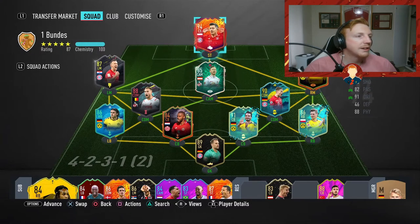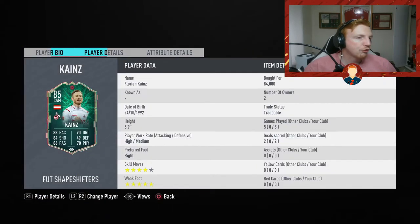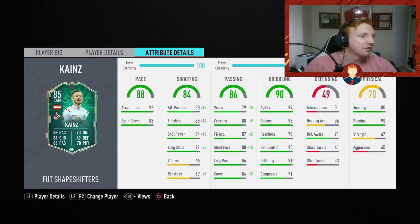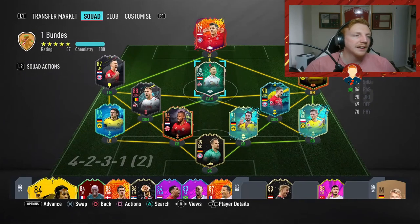Last but not least is Keynes. We only played two full games with him and he scored two goals. He's got the five-star weak foot, which I really like, and four-star skills. I paid 84,000 for this card looking at his stats, but on Monday I think he's down to like 60k — go and buy him, this card is a steal. Amazing dribbling stats. I used a dead eye on him to get shooting and passing into top tier — I really like this card.